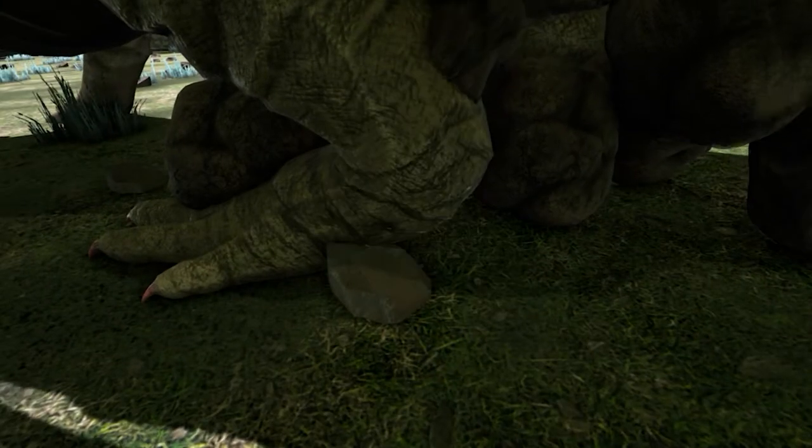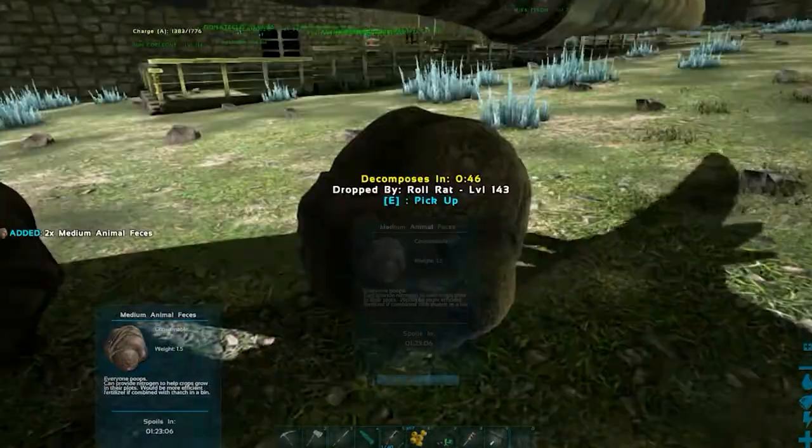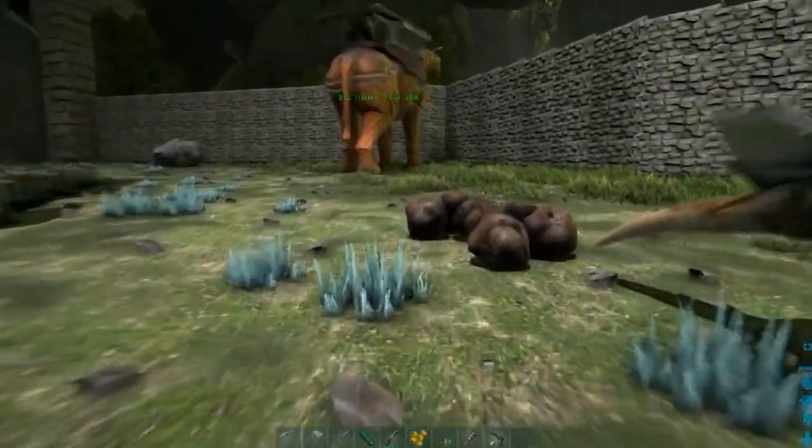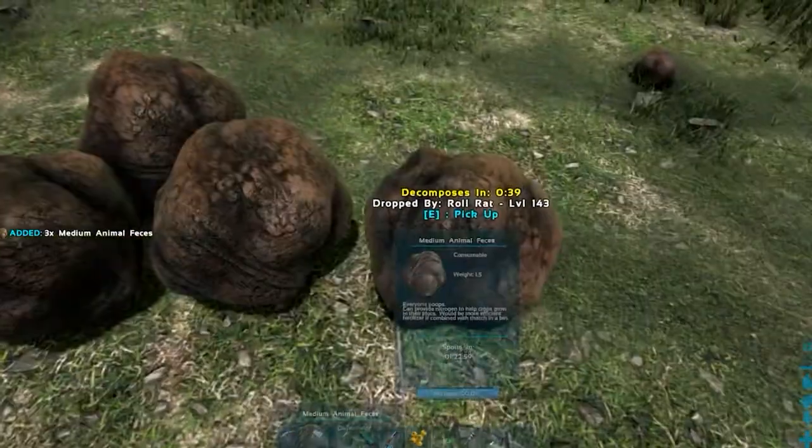Just like the Fiomia on the other maps. This is how to make a poop machine on Hark Aberration. Let's move the RoarWat so we can collect the poop the easiest way.